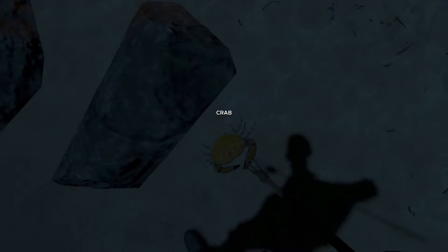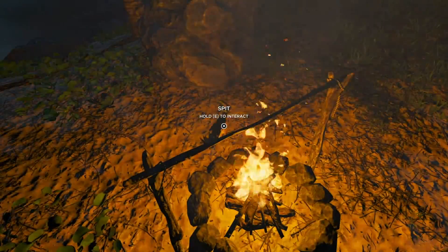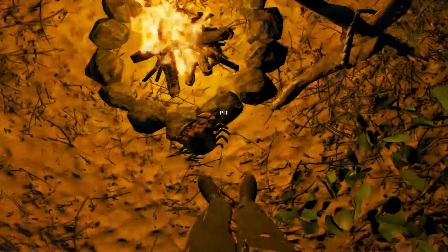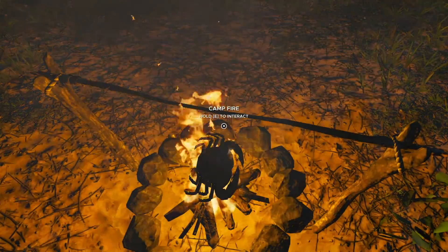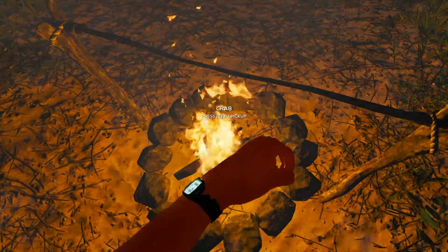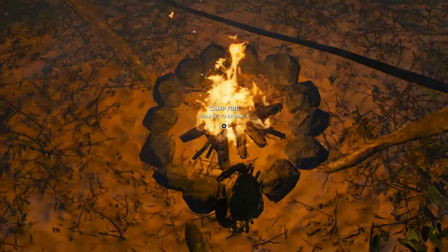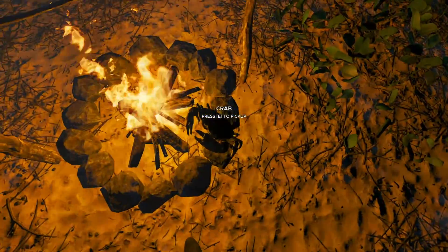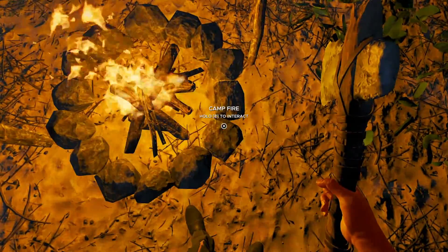Now I need to find some food. Look at that - there's a crab right here, how convenient. Come on, stand still. We got that. Let's see if we can get this crab to cook. I kind of can't really figure out how to get this crab to cook - it's supposed to sizzle, I heard, but I don't hear any sizzle. I'm not quite sure what I'm doing wrong. Oh wait, I think I have to skin it first. And I don't have a knife - let's see if the axe works. Of course it doesn't. I have to find my knife.